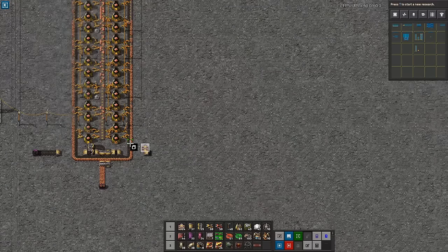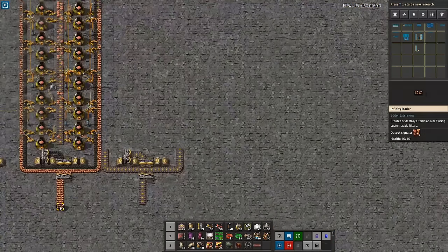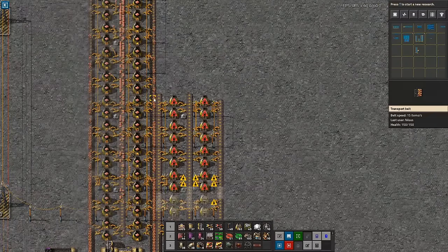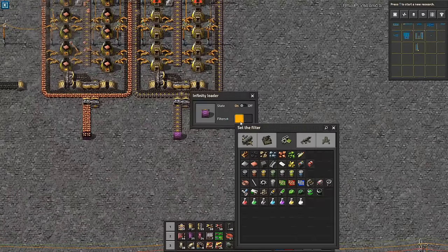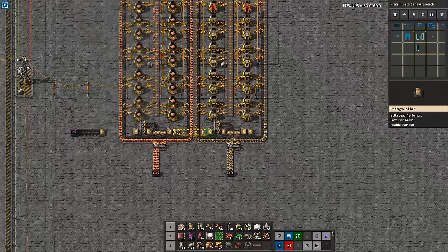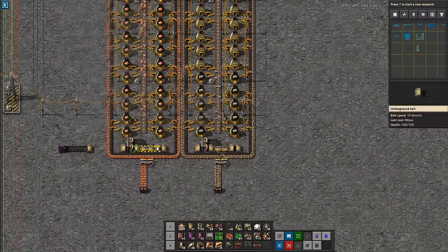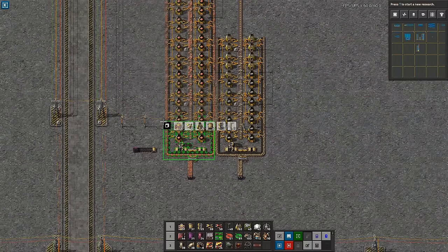Moving on — if we want to do stone bricks, the issue is I'm going to start the same way. For the stone bricks we might as well just take only half of the belt because it only needs half. This will also consume a full belt of stone — so let's just prove it. You can also see now how well this tiles and matches up with the next column, which is kind of the point. You feed in coal from one side and you can also feed it from the other side.